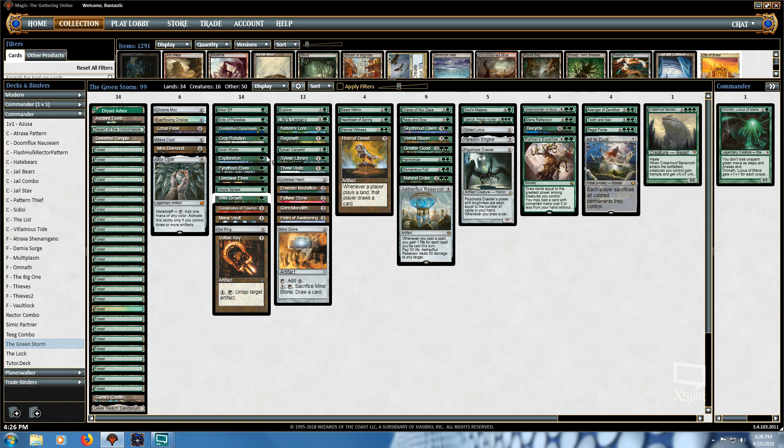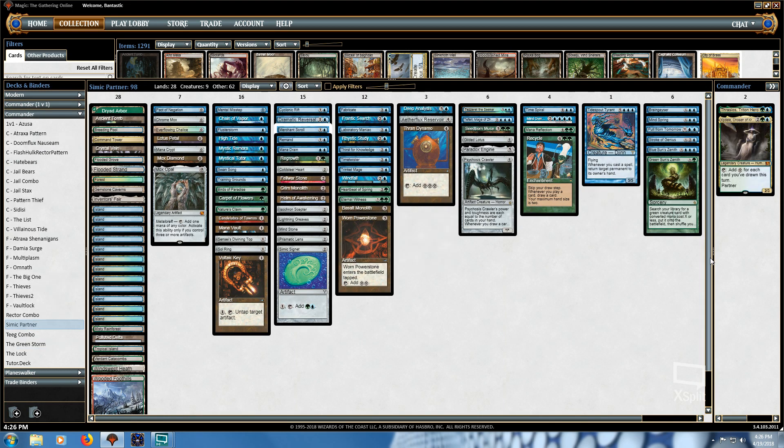But I'm not here today to talk about the Mono Green deck or the Four Color Storm deck — I may cover those in the future. Today I want to talk about Simic Partners. The reason I brought up the other two decks first is because this one is somewhere in the middle. I would not put this one at tier one; it's probably tier two, maybe tier three. It's pretty low to the ground as well.